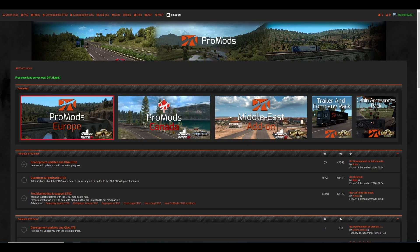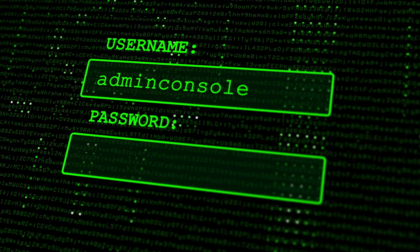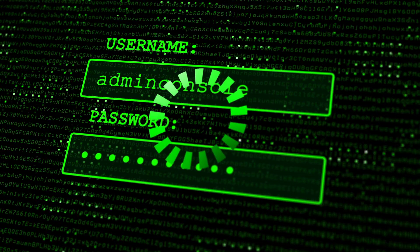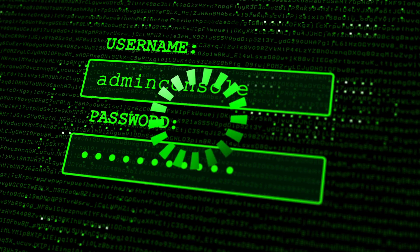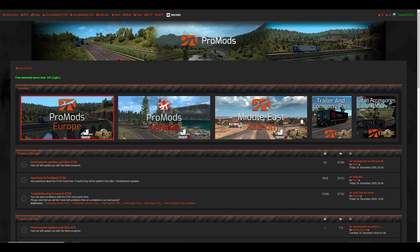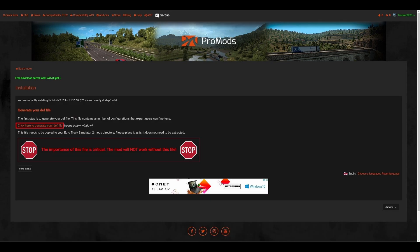When you're on the website, ProMods.net, log in or register. Once confirming your email address and agreeing to the terms and conditions and all that jazz that comes with registering, you'll be brought to a page where you need to click on the box that says ProMods Europe. Where the box is highlighted in red, this is where we need to go next because we need to generate our own definitions file.